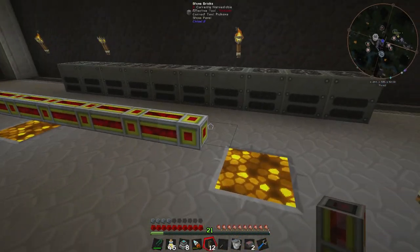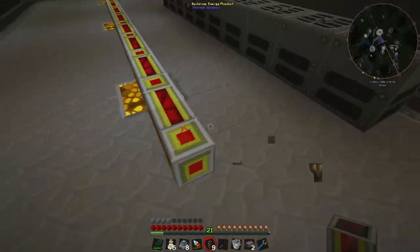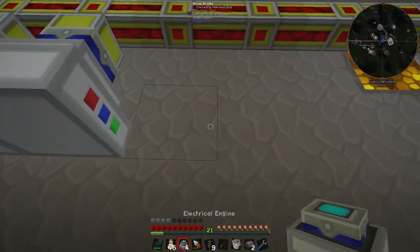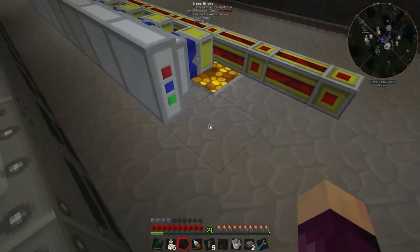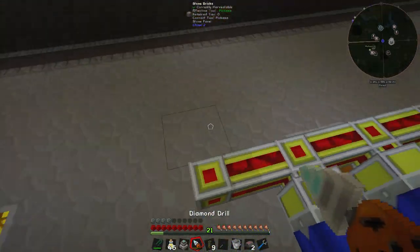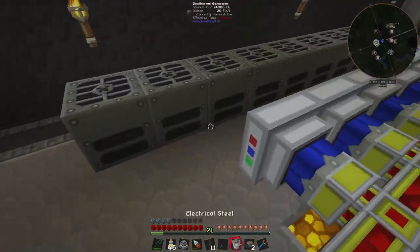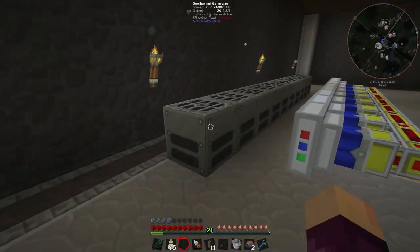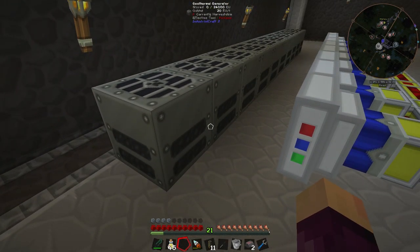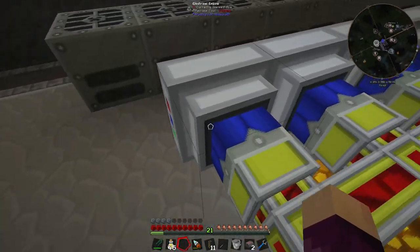I've got some already-stabilized redstone and made a couple more redstone energy flux ducts. If we put them down around here like so, we should be able to place the engines and have them face the right way. Nice, there we go. Now two of the final things we need are: getting all the lava to these generators, and getting the power out of the generators into the electric engines.